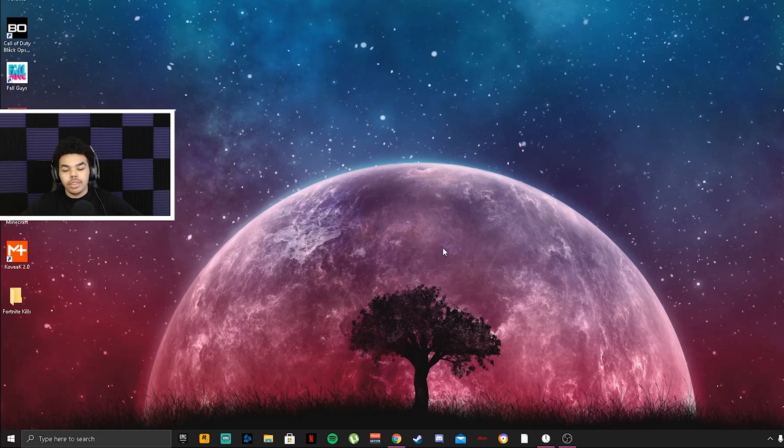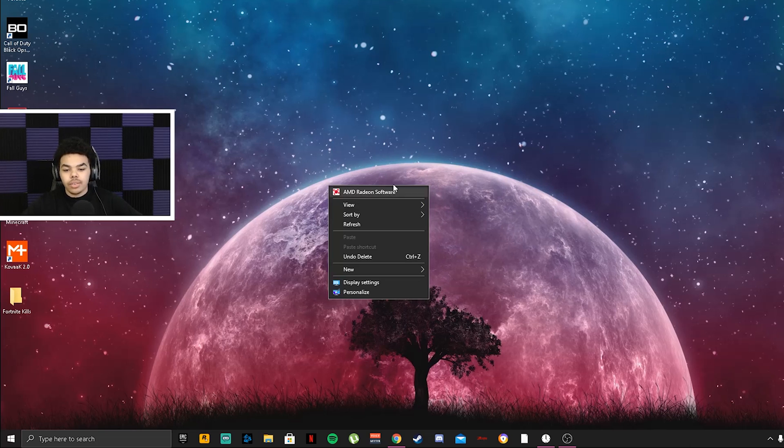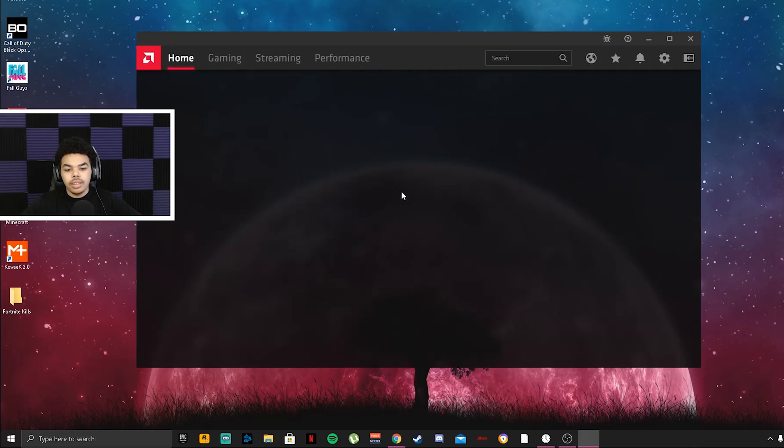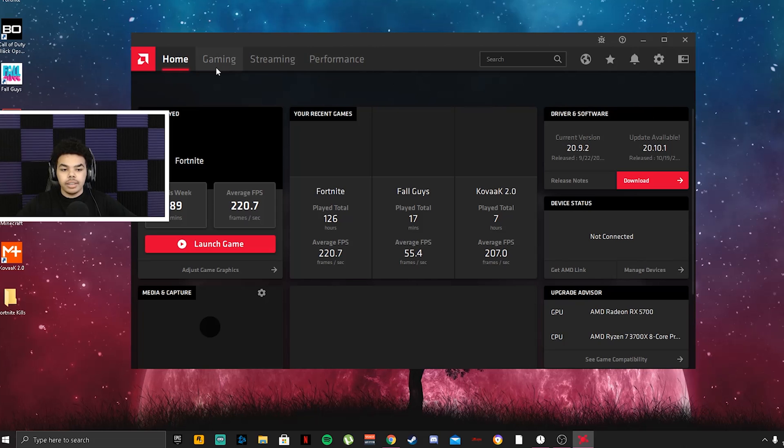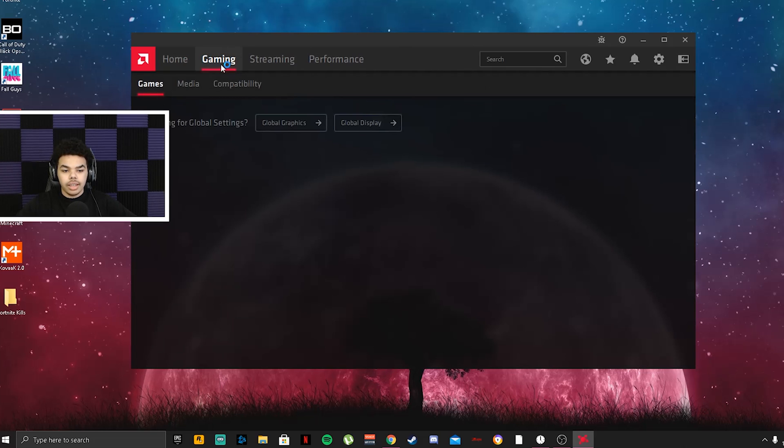Now from your desktop, right-click and open your GPU driver software. If you're on AMD click the AMD one; if you're on Nvidia click the Nvidia one. Go to home and click 'Check for Updates.' As you can see there's a download available — make sure you update your drivers.